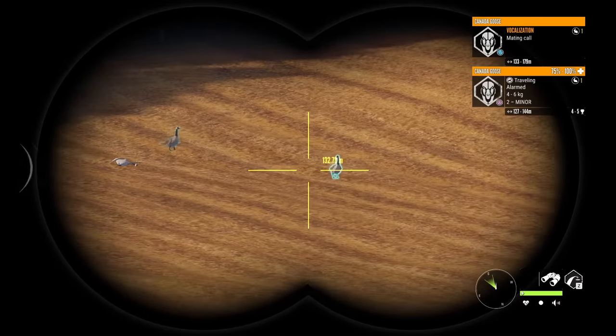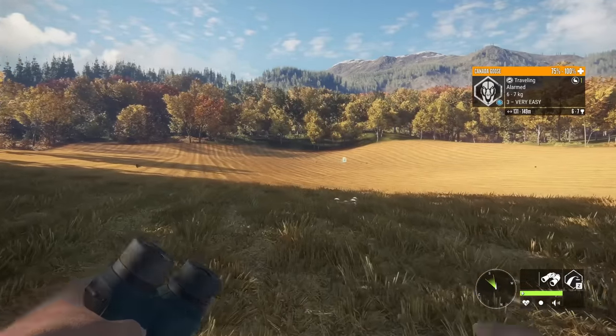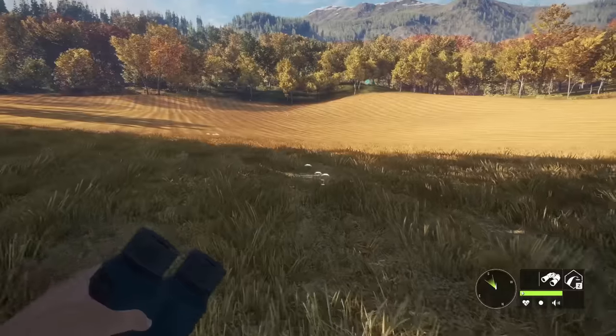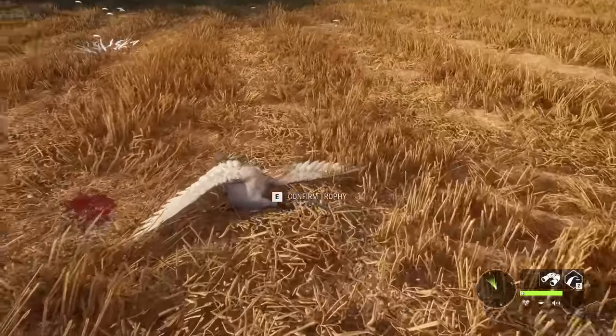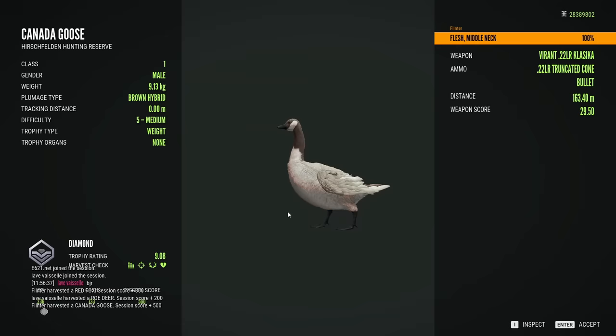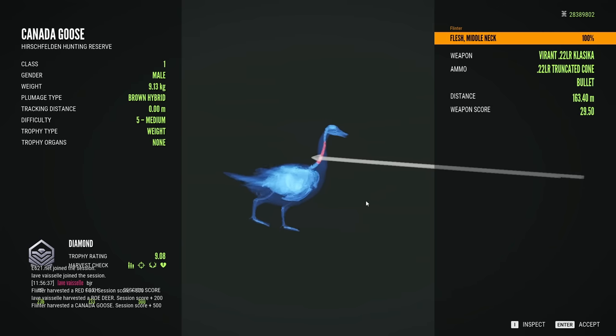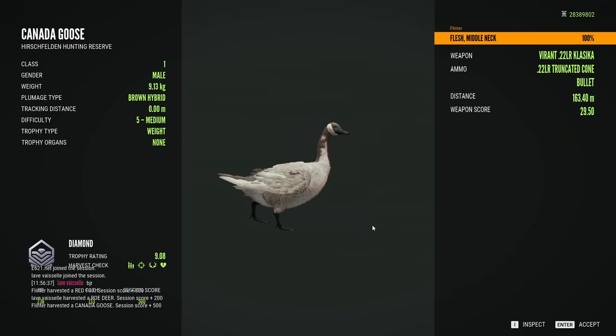He may be a max scorer — and it's a brown hybrid. We've been on Hirschfelden for 13 minutes and we just dropped a huge goose. Pretty darn cool that it's the brown hybrid variation as well. 9.08 — so not going to be a max scorer, nor is it max weight at 9.13 kilo. 9.2 kilo and 9.2 score are the maxes. Right in the neck though — pretty good deal.